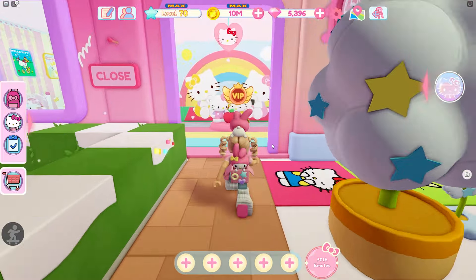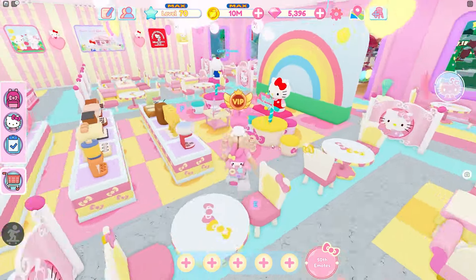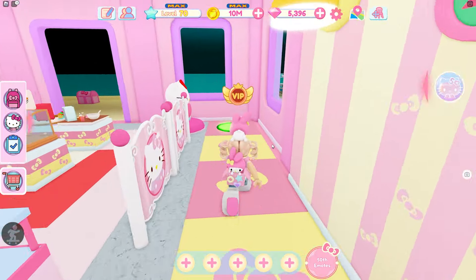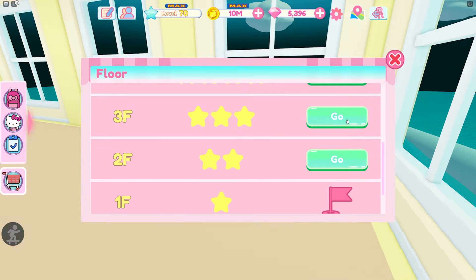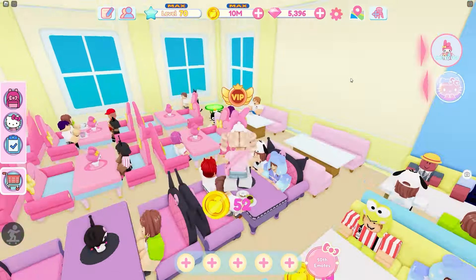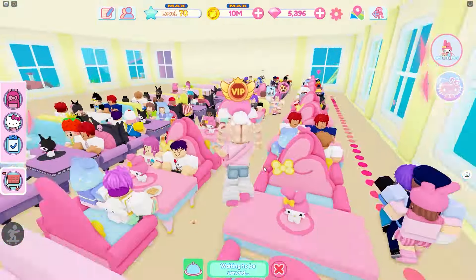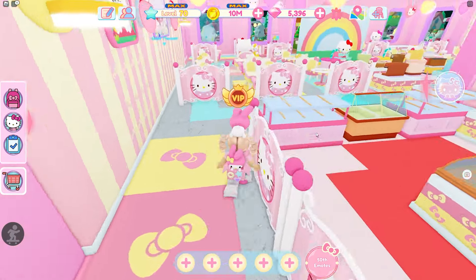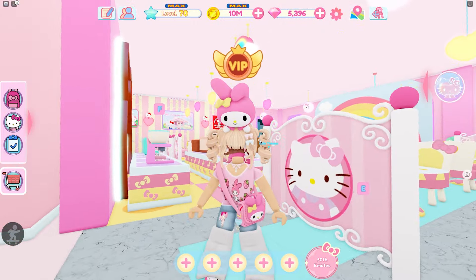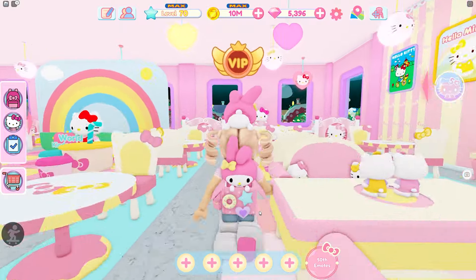If you have a lot of tables in your cafe, people will come and have places to sit — as long as you have the popularity, of course. The more tables you have, the more customers will come. So if you have a floor like this, I put a bunch of tables down on this empty floor and was able to fill it up pretty fast with customers, serve them, and get that task pretty easily. I did have some help from you guys — you helped me serve customers and fill up my machines — so it only took me about three hours of just sitting here and grinding.